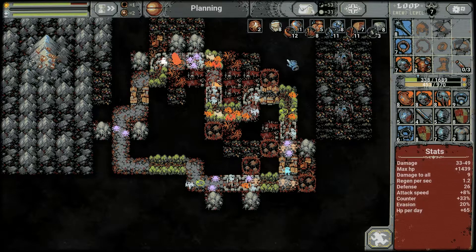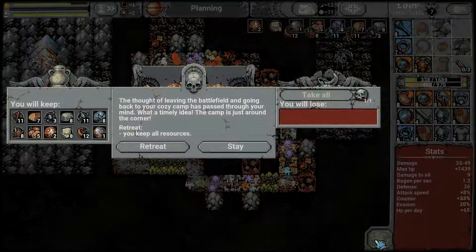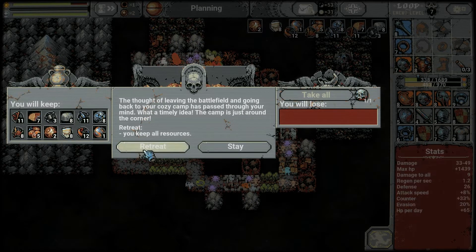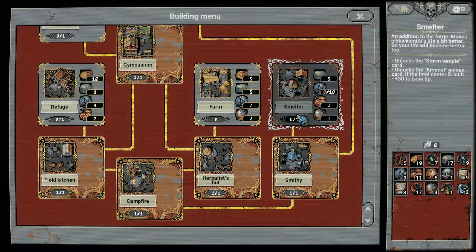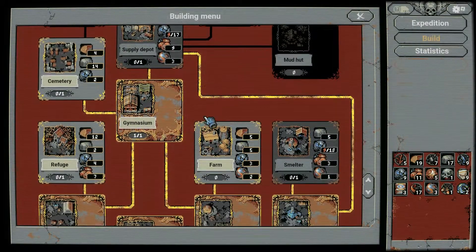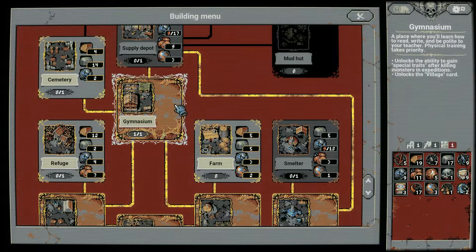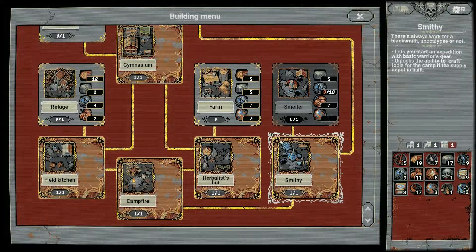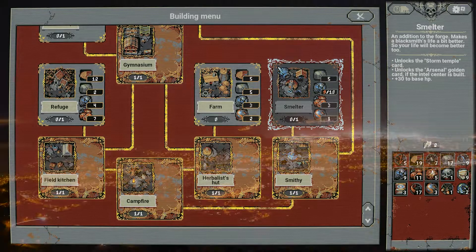That was a good escape — loop 7, decent — and we can run for free. Very nice, so retreat and we get all those juicy resources. That allows us to either upgrade something or build new stuff like a few farms. Oh, cemetery! Well, I think we are going to check that out at the start of the next episode and see what we can build. I hope you enjoyed — see you guys next time.